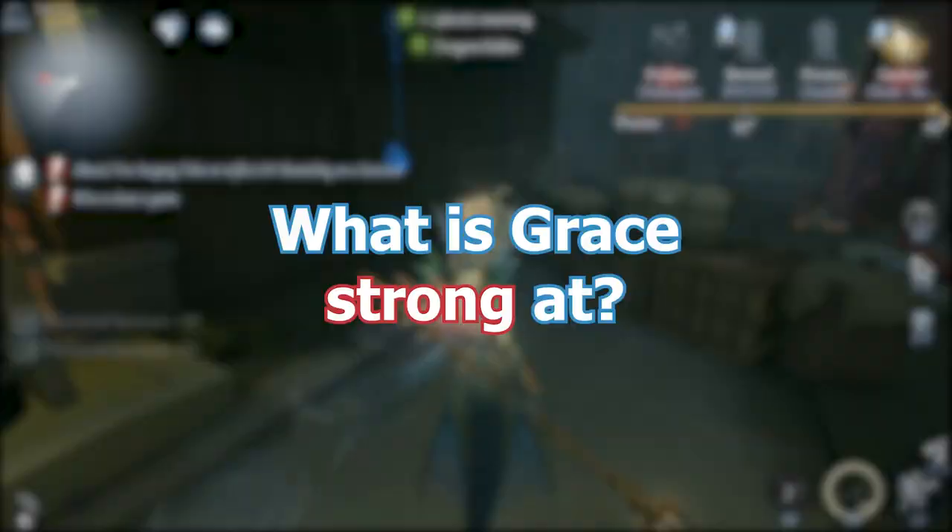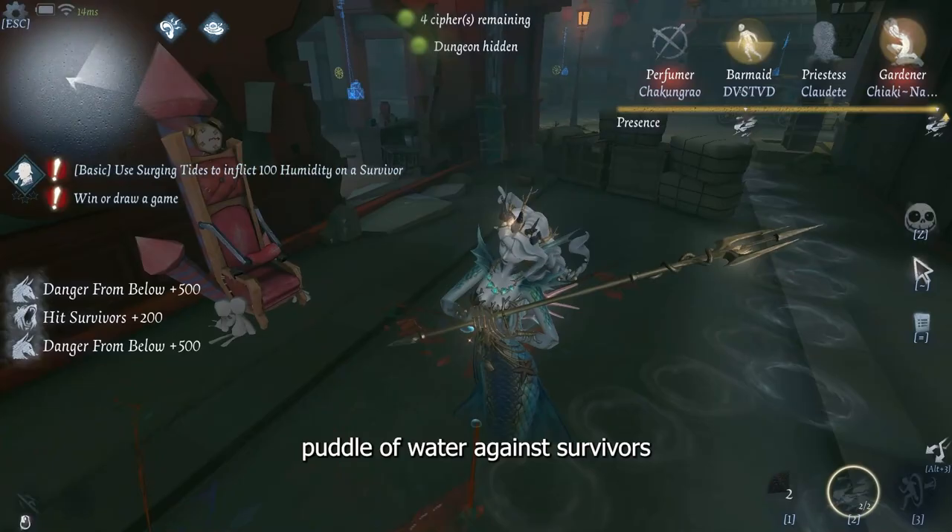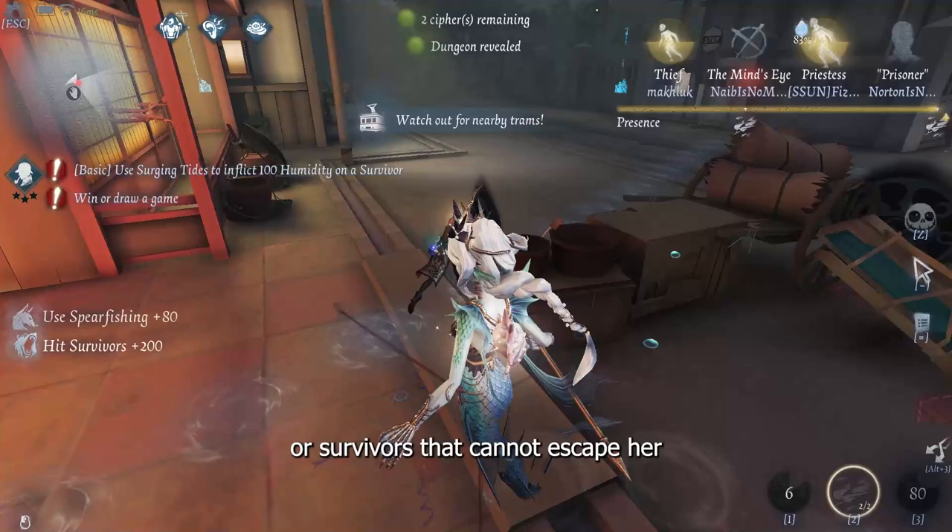What is Grace strong at? She is especially good at getting free hits with her puddle of water against survivors who fail to transition into a new area in a short period of time, or survivors that cannot escape her puddle of water.